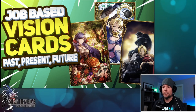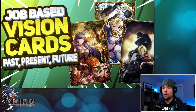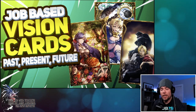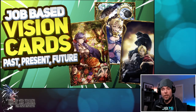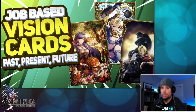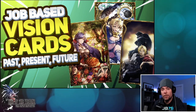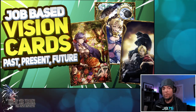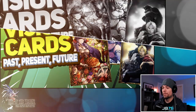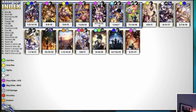Now let's dive into what I actually created to help mitigate some of those problem areas. It's a tool I put together that organizes the various job vision cards, and the units and elements that they are applicable for. The hope is that this could be helpful to quickly scan which cards may be relevant to the jobs you're putting together in a party to facilitate better team building. So with that said, let's jump right into it. Here it is — the Job Vision Card Index.